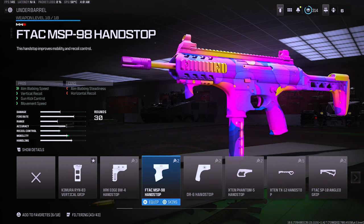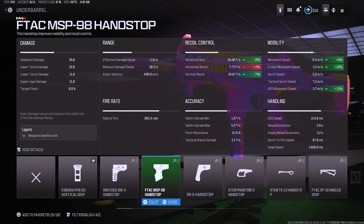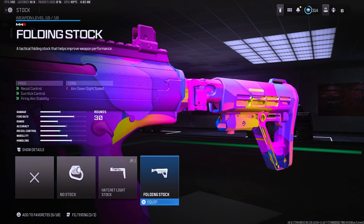Moving on to the underbarrel category on the HRM 9 — make sure you guys are rocking the F-TAC MSP hand stop for the aim walking speed, the vertical recoil control, the gun kick, and the movement speed. You're going to lose a little bit of horizontal recoil control but don't worry about that. Looking at the advanced stats, you only lose two percent on the horizontal, which is so low you will not even notice it in game, and you get a ton of movement — plus six percent.